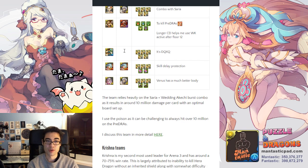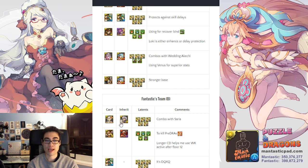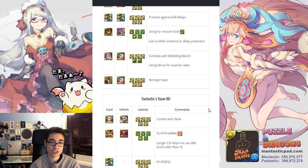On Fantastic's side — the side that does not take the skill delay — I run Wedding Akkichi on the Miru to combo with all the Sarias on the other side, with five SDRs. I run Wukong with a Red Odin inherited, as the poison is a long cooldown so I don't have to worry about it capping out and losing Wukong's active. It allows me to set up the board against pre-draws and kill Parvati. I also have DQ-XQ with five SDRs, Saria with Saria inherited and three SDRs, and Venus with Wedding Akkichi inherited. The team relies on the Saria and Wedding Akkichi combo for giant burst damage — I can usually hit around 10 million, one-shot Dark Kali through the shield, and two-shot Zeus Dragon.